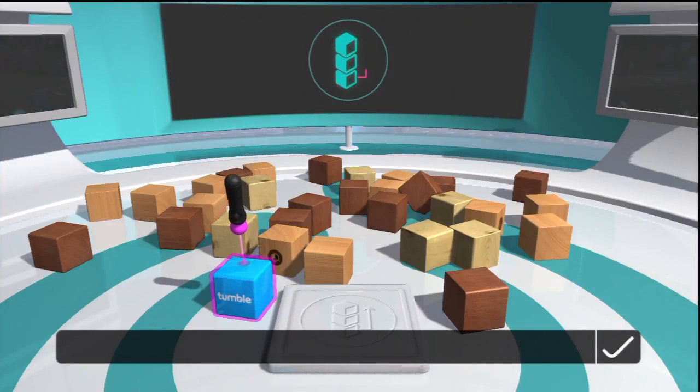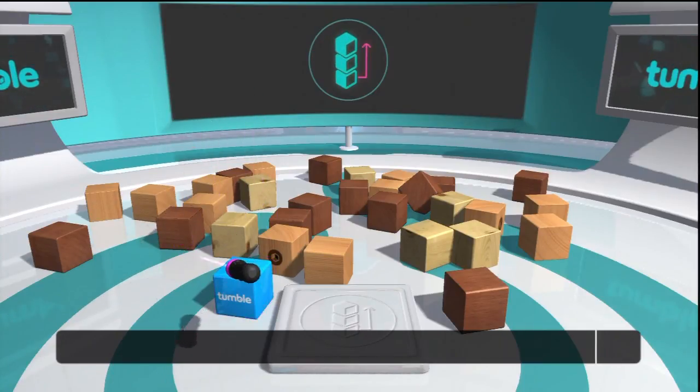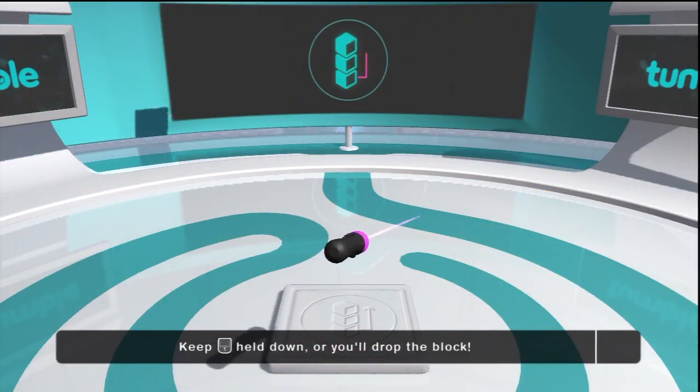Make sure you're pointing at the block and then pick it up using the T button. You'll have to keep the T button held down or the block will be back on the floor before you know it.